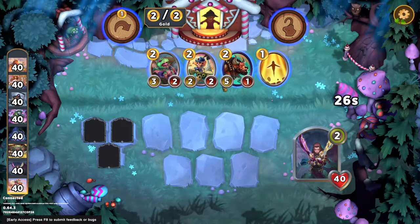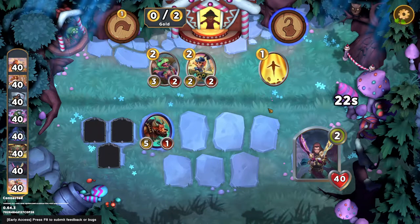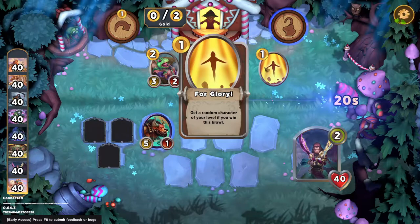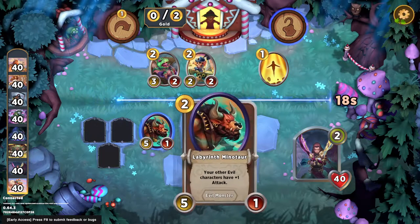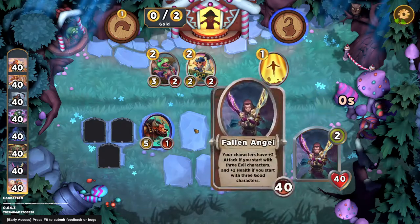Here we are in round one. I'm just going to grab the first evil character I see. I'm tempted to lock to try to get this for Glory, but that's kind of gambling, and I really just want to find good and evil characters. Long-term goals: I'd want to find shoulder fairies and kind of a treant build. I've really liked Fallen Angel with treants specifically, so that's something to look forward to overall.